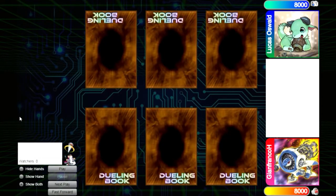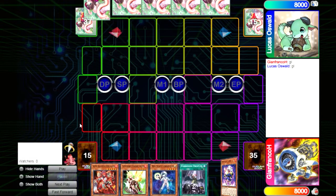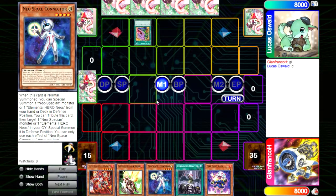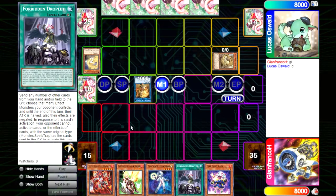Hello Infernoblade friends, we are back again with the high skill match. Right now we are going to see the double-side build. Let's begin. We lose the dice roll and we are going to keep this concept of playing as if we were doing the real duel — no hand knowledge.